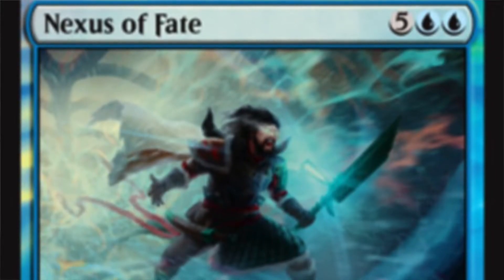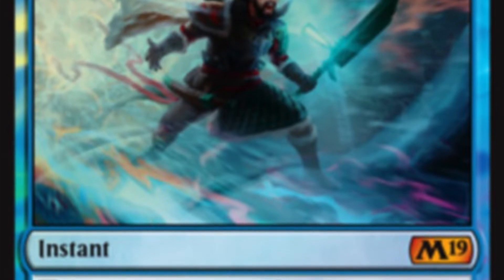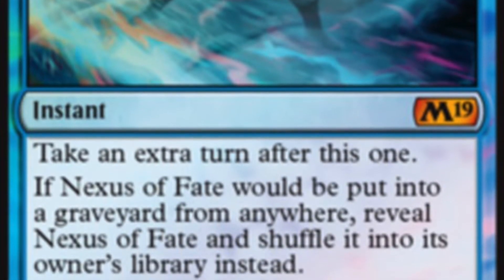If somebody somehow does stop our Laboratory Maniac win condition, we play Nexus of Fate, because it's the Core Set 2019 new combo piece - also a promotional card. Nexus of Fate costs five and two blue, it's an instant - take an extra turn and then shuffle it back in, kind of like Beacon of Tomorrows. After you've drawn your deck, you cast it, shuffle it back, and now it's the only card left - play it again, cast it, shuffle it back. Take infinite turns this way as long as you have seven mana, which is not particularly hard to attain in EDH.